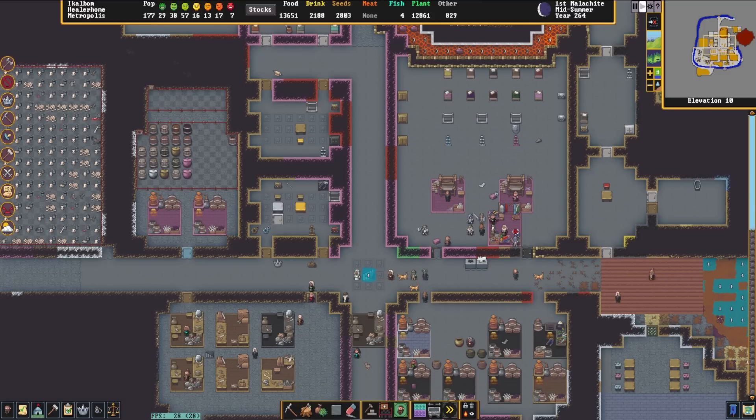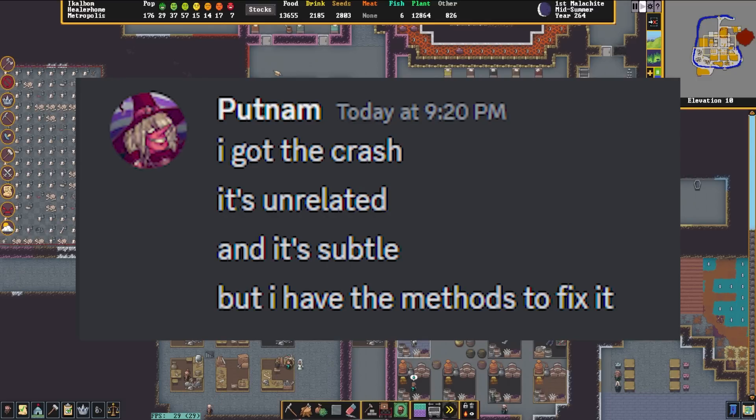As mentioned previously, with all the caveats of this branch — if you're going to test it out, be very careful with your saves, back things up, and expect crashes. I got a crash almost every single time I saved and quit, and every single time I quit without saving. Putnam is aware of this; I've passed the saves on to her, so hopefully it will get sorted. Editor's note: it seems like she already found the problem, so hopefully it'll be fixed soon.